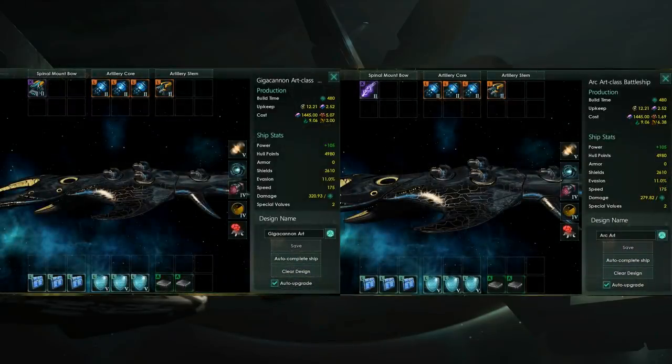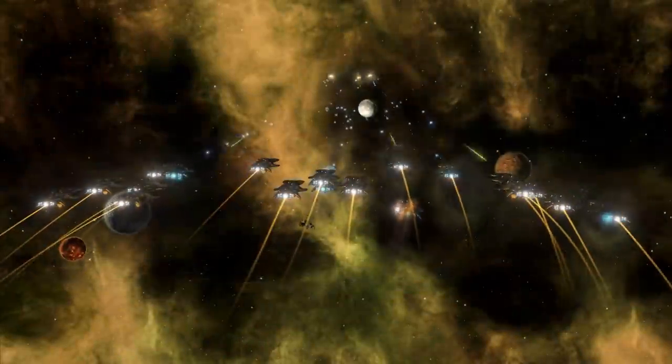The other two battleship designs will each have the focused arc emitter and the giga cannon — those are the three X-slot weapons we have at our disposal. Let's take a look at some results.